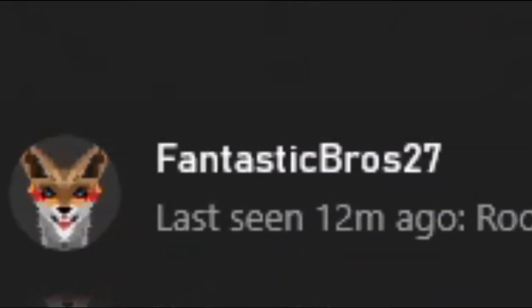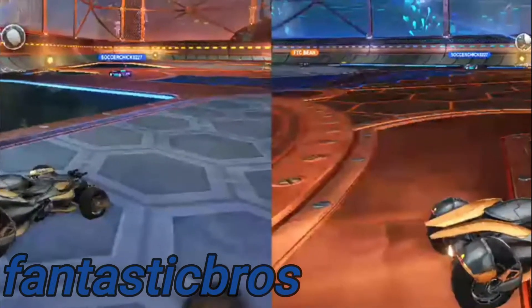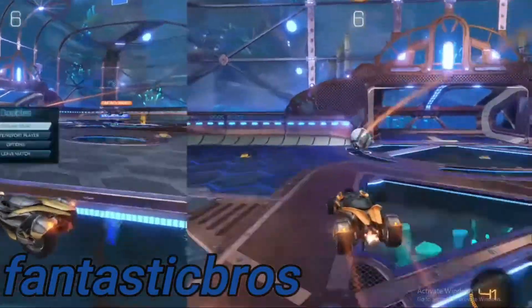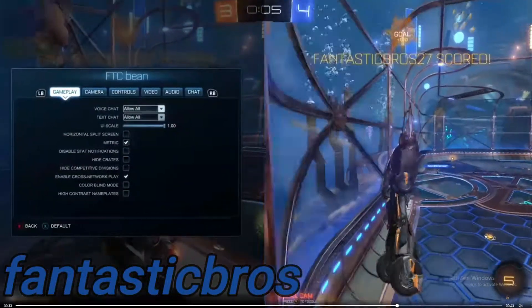First up, we got Fantastic Bros. Right off the bat, the first thing I noticed is that it's split screen. Let's press play and give it a watch. It's 43 seconds long. So 8 seconds left, shot towards the net, he misses, he jumps, and he gets the double tap to tap it into the net.